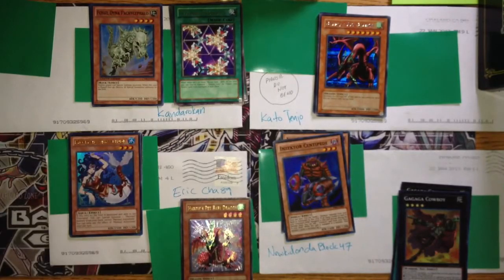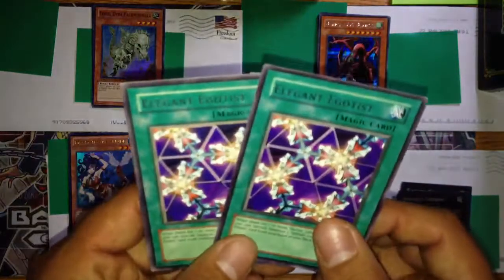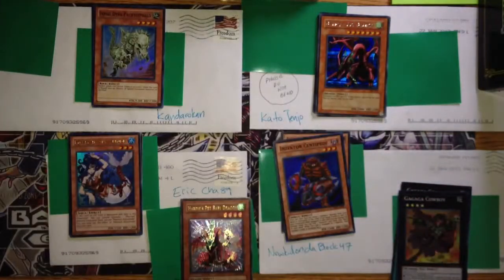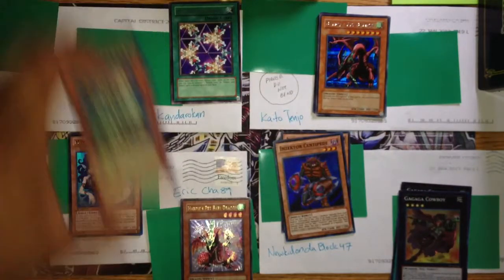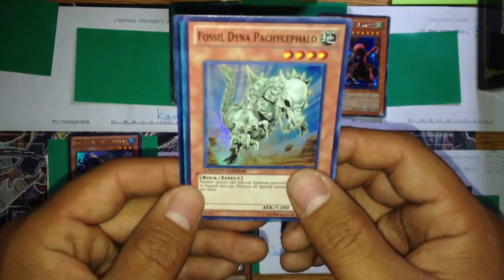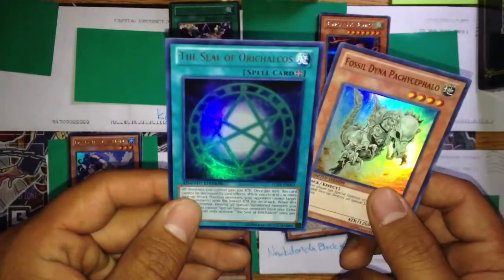The next one goes out to Kenderokan. I received two Rare Elegant Egotists. This is pretty much prepping up for the upgrade of my Harpy's deck for Lord Tachyon. In return, I will be sending out Fossil Dawn, a Patch of Cephalo, and Seal Ori Kalkos.